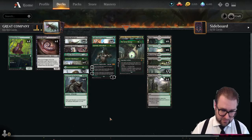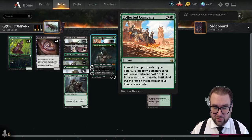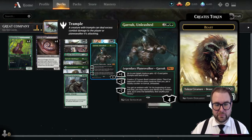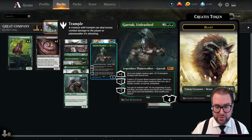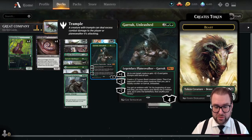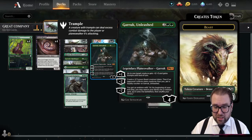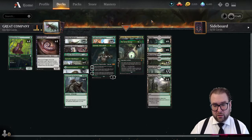On four-drops, the full playset of Collected Company — at instant speed, look at the top six cards and put up to two creature cards with converted mana cost three or less onto the battlefield. One copy of Garruk Unleashed — enters at four loyalty. Plus one gives a creature +3/+3 and trample. Minus two creates a 3/3 green beast token, and if the opponent controls more creatures puts a loyalty counter on Garruk. Minus seven gives an emblem: at the beginning of your end step you may search your library for a creature card and put it onto the battlefield.